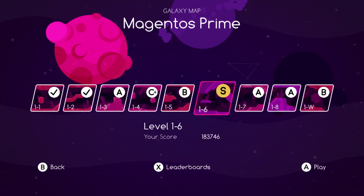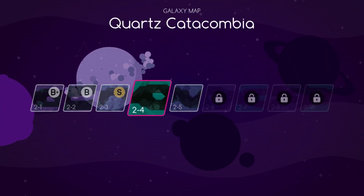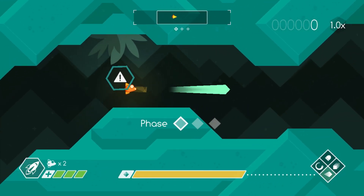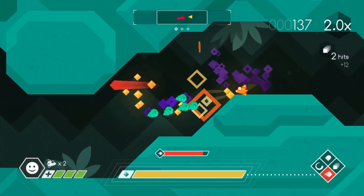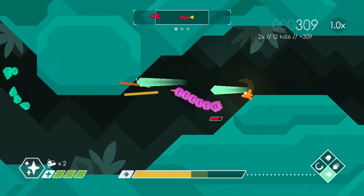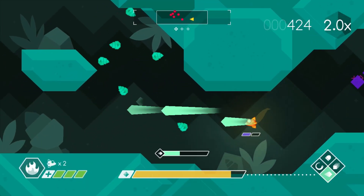It starts off simple, but once you get to the later levels, things get real intense. Quick side note: in the video I referenced Graceful Explosion Machine being available for other platforms — it's actually a timed Switch exclusive. Thursday, 13 bucks, Nintendo Switch eShop. It's eventually coming to other platforms, so you will be able to play it even if you don't have a Switch — but it is freaking fantastic on Switch, and that's where it launches first this Thursday.